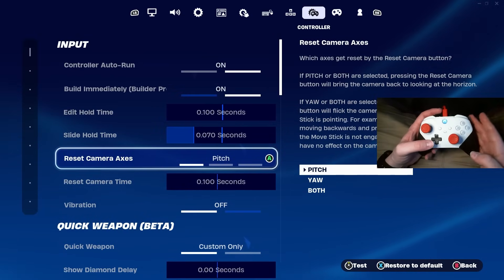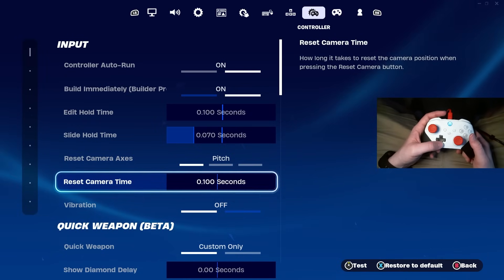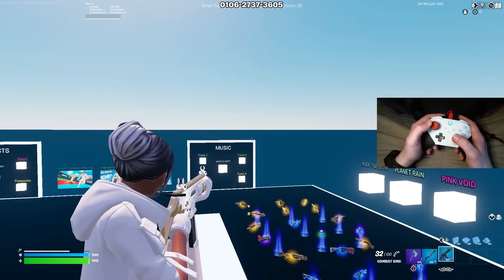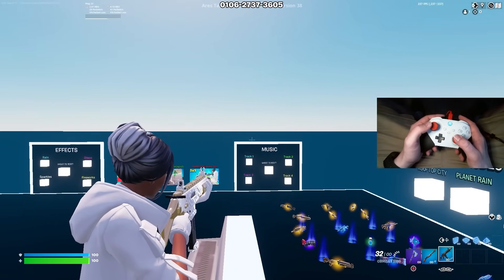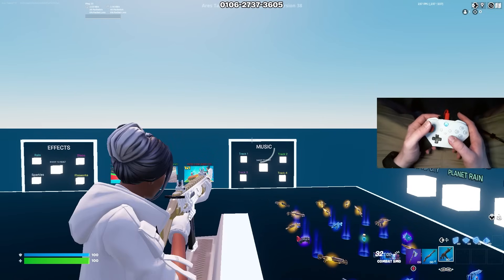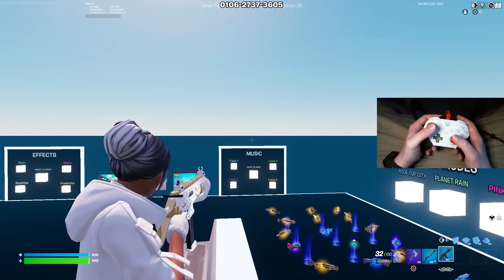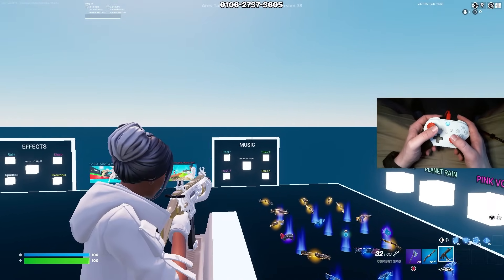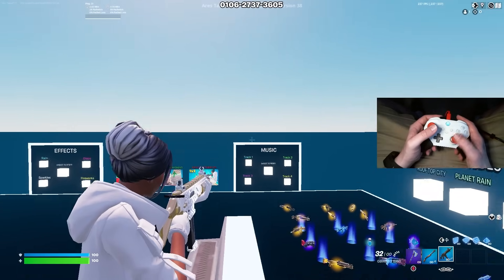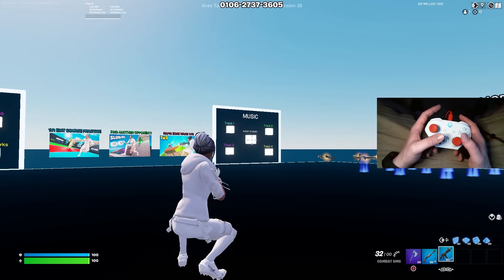Reset camera axis and reset camera time are gyro settings — they don't matter. Turn them off or all the way to the left. Then vibration — make sure you have this off. If you have a controller that's vibrating and you're on linear settings, it's kind of hard to hit shots from long range. I highly recommend turning vibration off so you can get nice, precise linear aim without anything screwing you up, especially at long range.